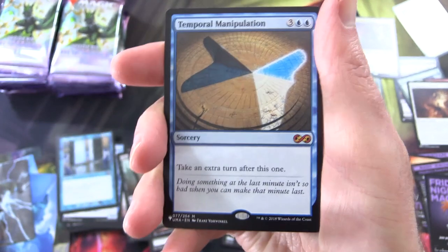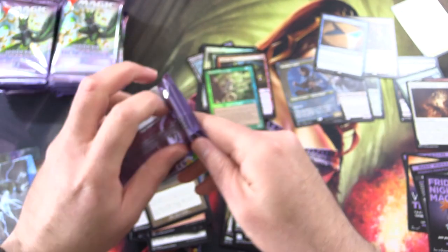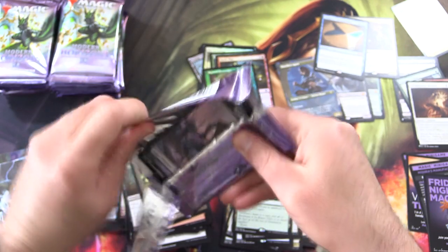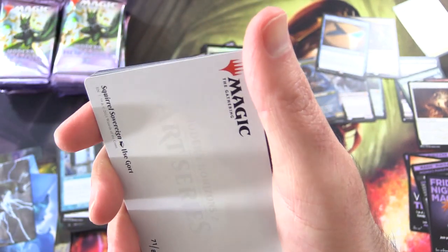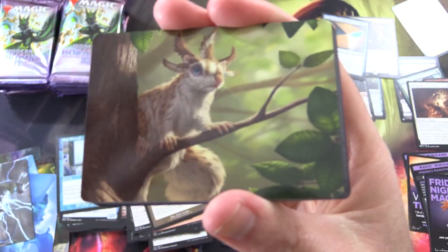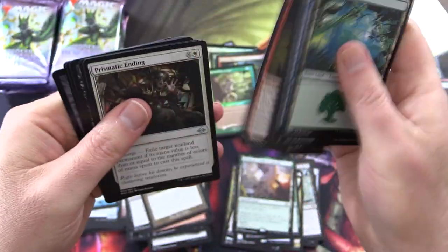And a Mythic — Temporal Manipulation! This box is ridiculous. What is happening here, people? We got the squirrel right near the beginning, we got a nice foil squirrel. I have no idea the values of any of this because the prices are all over the place. We get an art card version of Squirrel Sovereign as well — yes, a new contender for the Cuteness Awards of Magic.